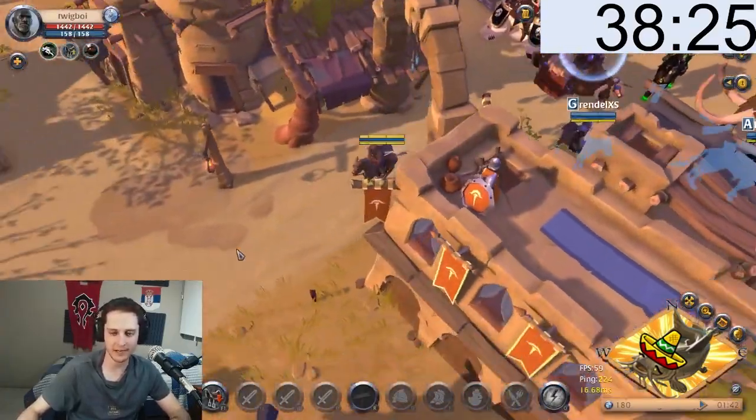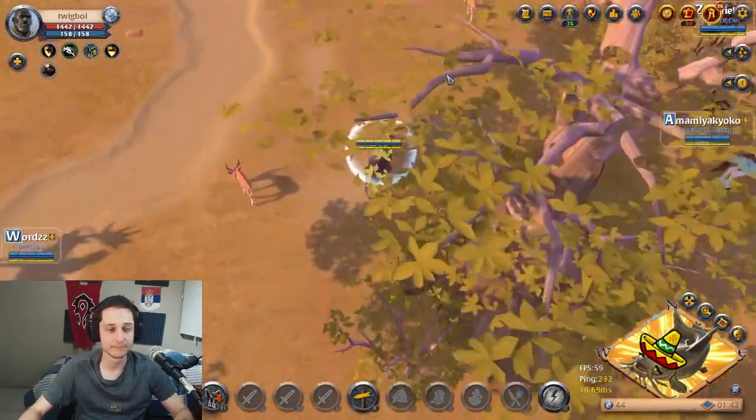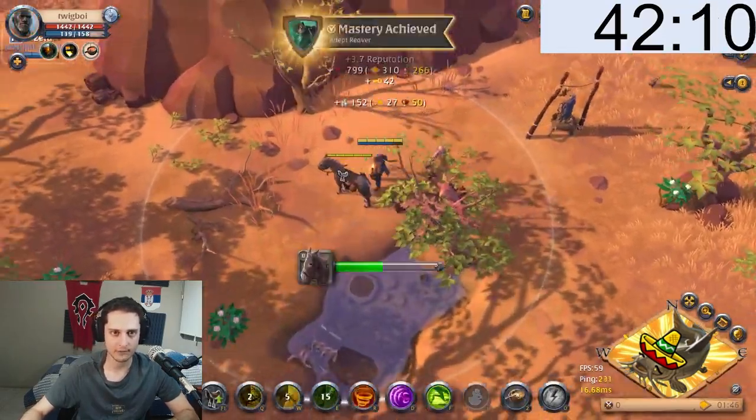In your nature staff, take Thorn for Q, Bramble Seed for W, and Energetic for the passive. We're gonna need at least level 3 nature staff fighter to get our second W, but that will not be hard. With our setup ready, head out to the yellow zone.